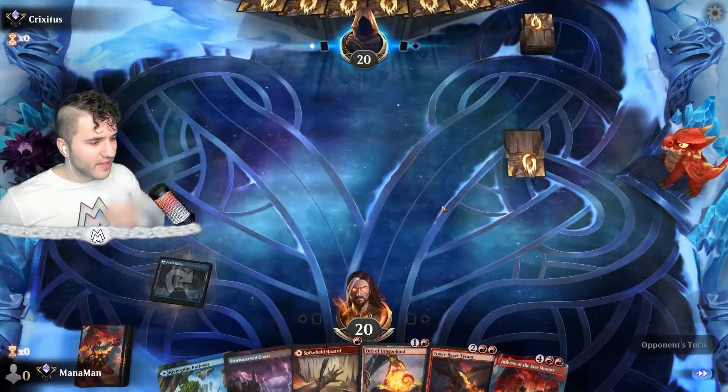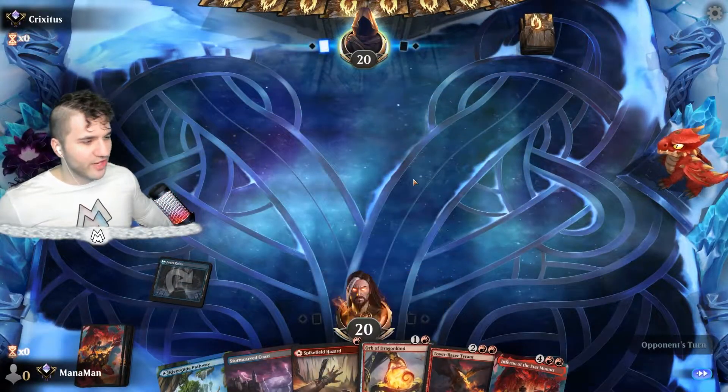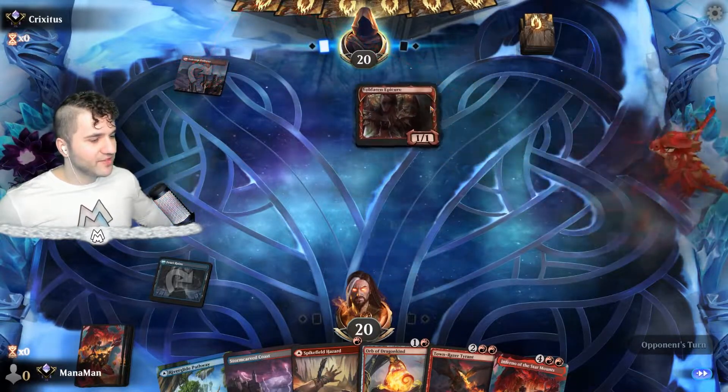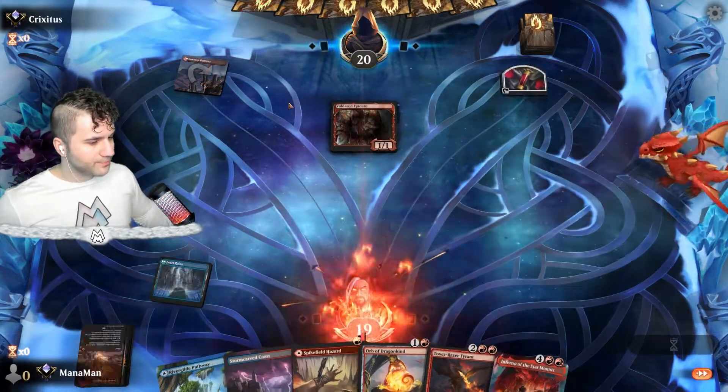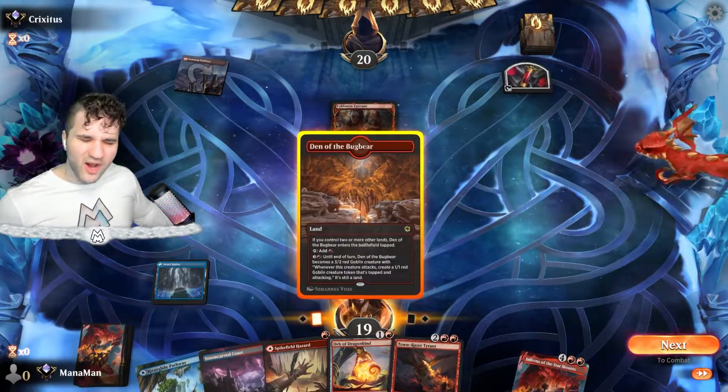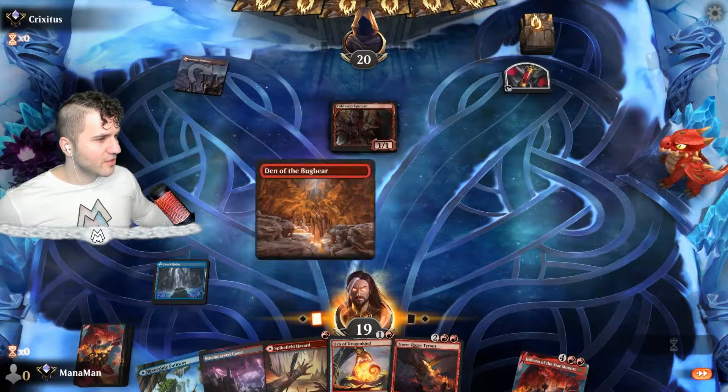I guess we'll just drop this because we're gonna be on the offensive with the Orb of Dragonkind turn two, then turn three we're gonna go for Town-Rager Tyrant. We want to just be offensive. We're not worried about the Jawari right now. Den of the Bugbear — okay. I don't have my alternate art on, I have to apply the sleeve, that is annoying.